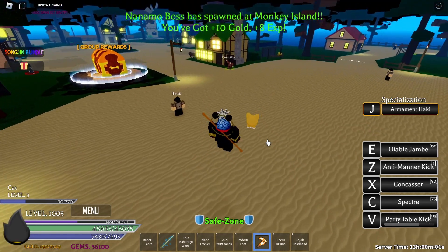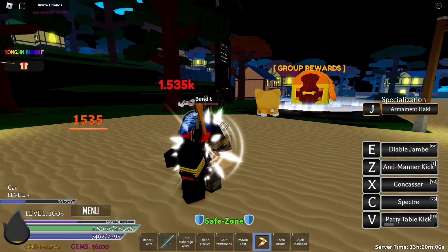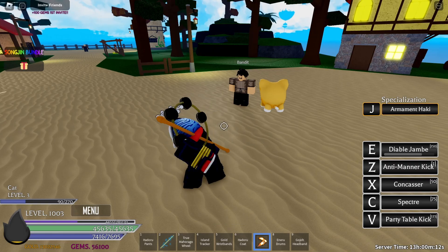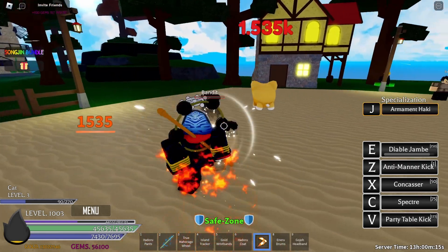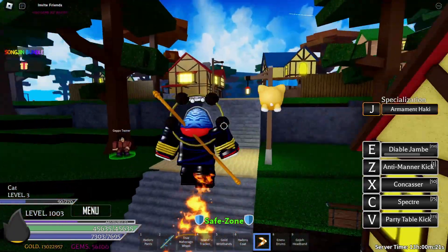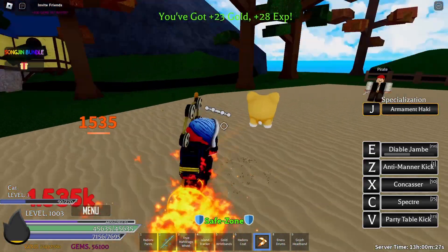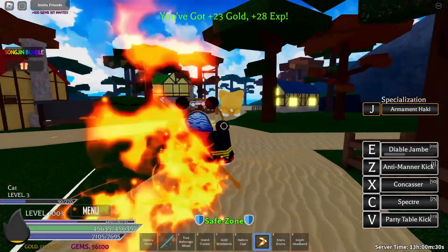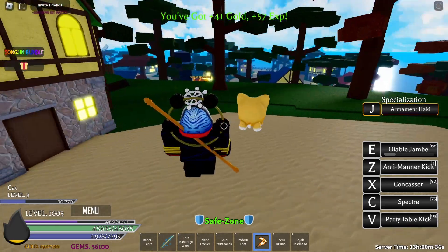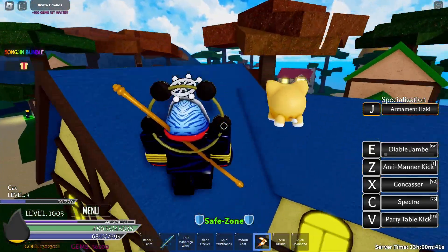Next one is party table kick — this is what it looks like in combat. You can't move during it either. Then for diable jambe: without it I deal 1500 damage, but when I turn on diable jambe it doubles the amount of damage you deal against your opponent. I can't fully show it off because these enemies have the same health, so I just instantly kill them.